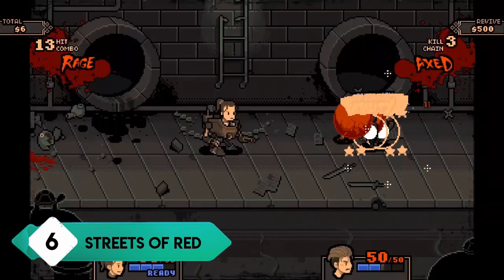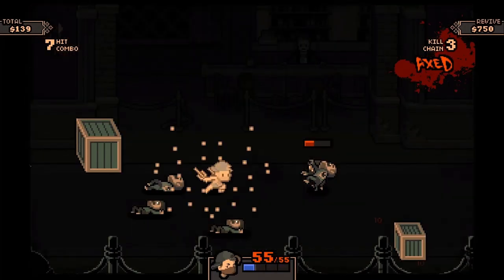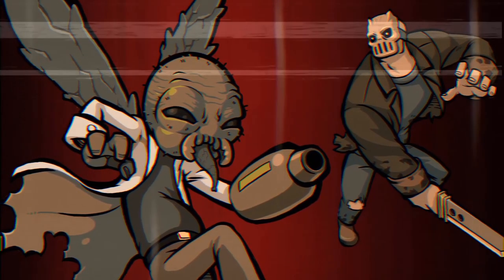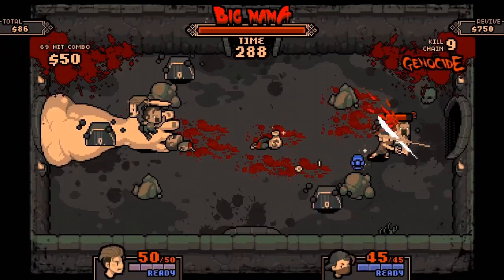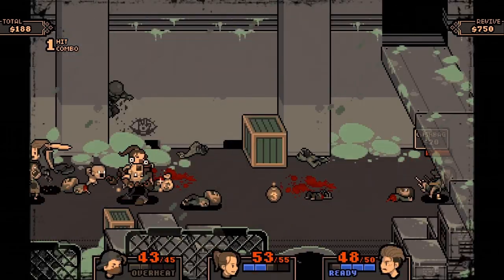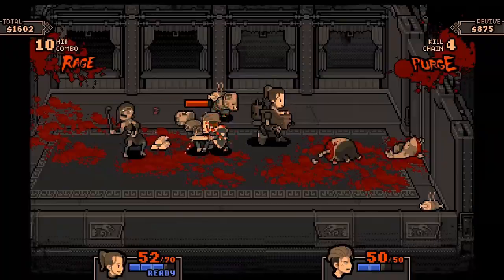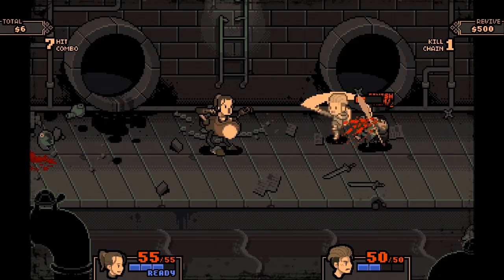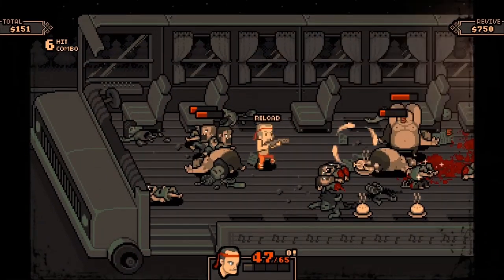Streets of Red is a really interesting title because of how much inspiration it takes from other games within the same genre and pop culture. It wears its heart on its sleeve, and you're going to notice references from the Aliens franchise, Terminator, the original Teenage Mutant Ninja Turtles game, and a ton more. You're going to find yourself very nostalgic playing through Streets of Red. From a gameplay standpoint, I like this game a lot. It has a risk-reward mechanic where coins collected throughout the level can be used to buy new skills or as extra lives when you die.